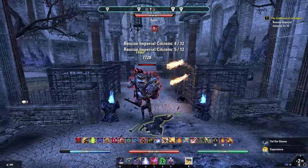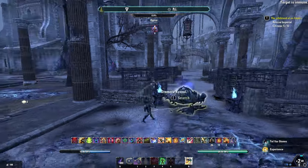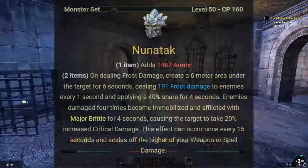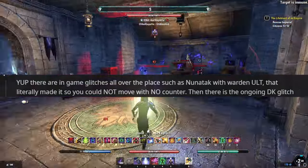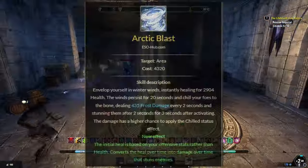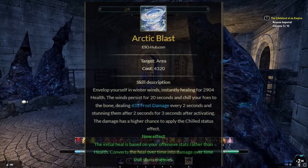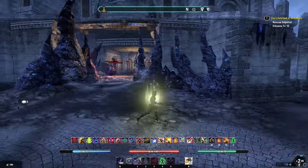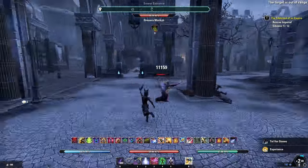The very first point that this redditor has mentioned is about exploiting a gear called Nuna Tech. This is a particular gear set that you get from the Imperial City boss — that giant ice monster guy. Matching Nuna Tech with the Warden Ultimate can literally make it so you cannot move with no counter. I'm going to assume that the Warden Ultimate he's talking about is probably Arctic Blast, which gives healing to the user as well as a really deadly CC. I'm wondering if anybody has experience with this combo and can confirm if it really is buggy to the extent this redditor has mentioned.